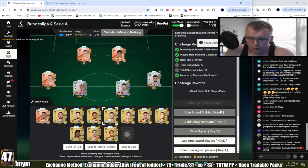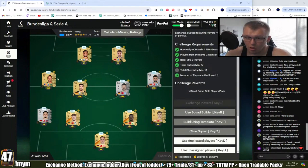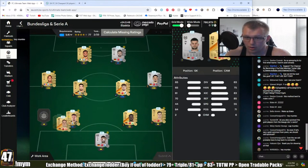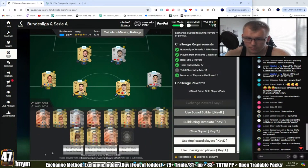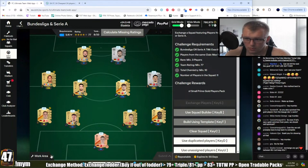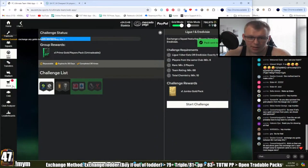Something to note: the more golds you use up, the more the pool shifts to bronzes. To avoid that — for example with the Seria filter — make sure you're filling your club with more golds. If I'd put that 87 Modric into an exchange, that would have helped a lot to keep the middle-ground rating cards coming in. If you keep just using whatever's in your club it will get lower and lower over time.